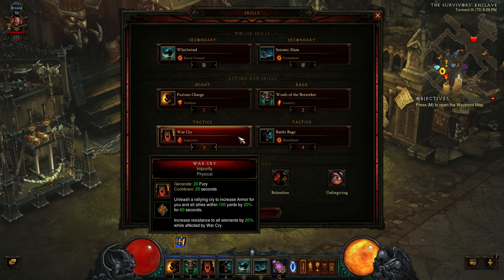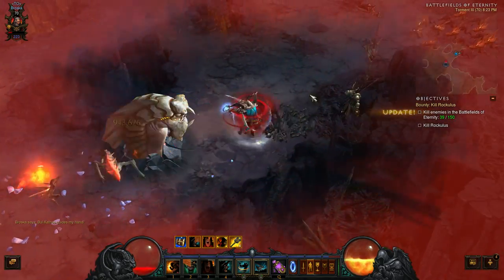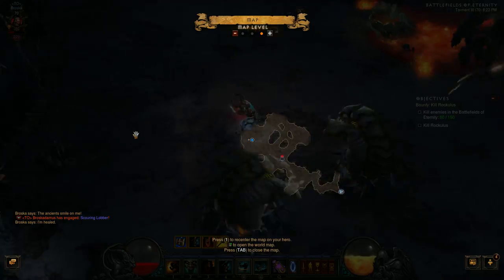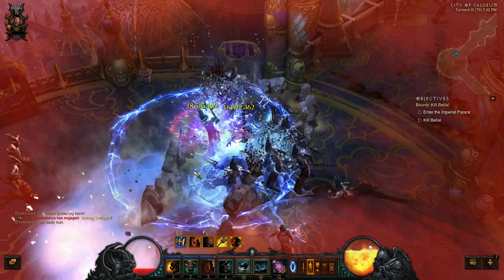These next two, if you're familiar with the Barbarian in any shape or form, are somewhat considered mainstays, though they don't necessarily have to be. For this one I've chosen Warcry with Impunity to further increase my toughness, as I would like to be as tough as possible since I have no immediate health regen besides Blood Funnel with Whirlwind. I was previously using Invigorate, but once I switched to this build, you cannot have any kind of passive healing — life on kill or life on hit — so you have essentially no regen that you do not control yourself, to be able to maintain low health at all times. Warcry with Impunity gives more defense, which is not a bad thing.